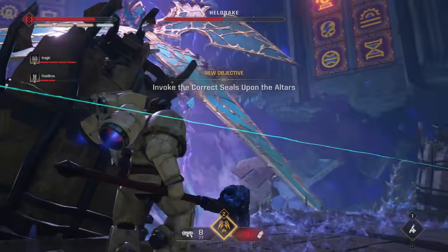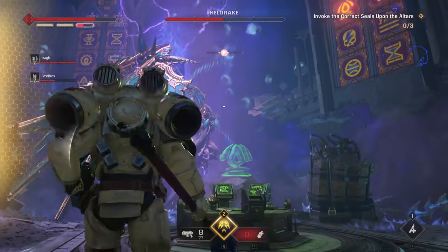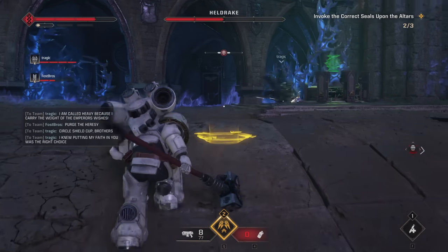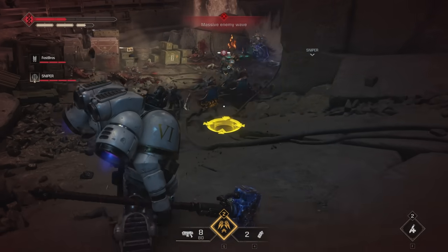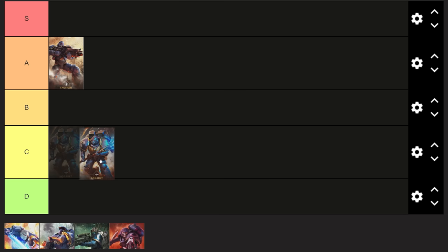Because some of the hardest enemies require a ranged weapon, because 20 enemies shred through your armor and eat into your health, and most importantly because your ultimate is unreliable, the Assault class feels like it's been neglected by the Emperor and is the most in need of some tender loving care. For this reason, I'm placing it in C tier. I won't be surprised to see the developers throw some buffs this way in the near future.